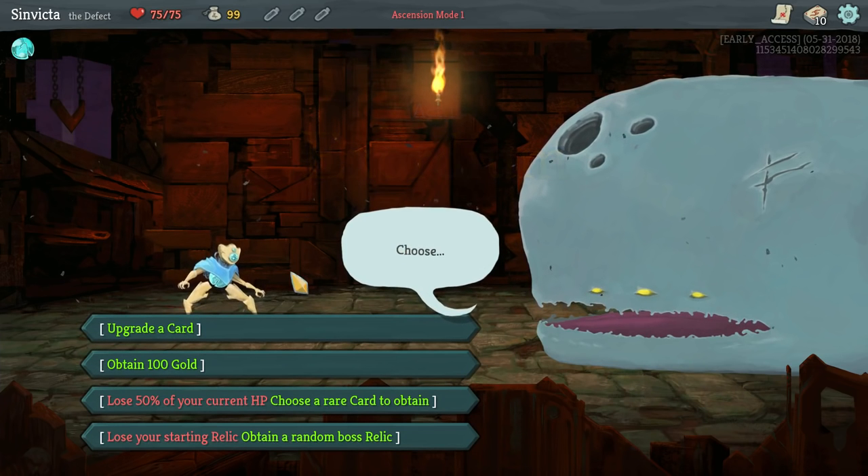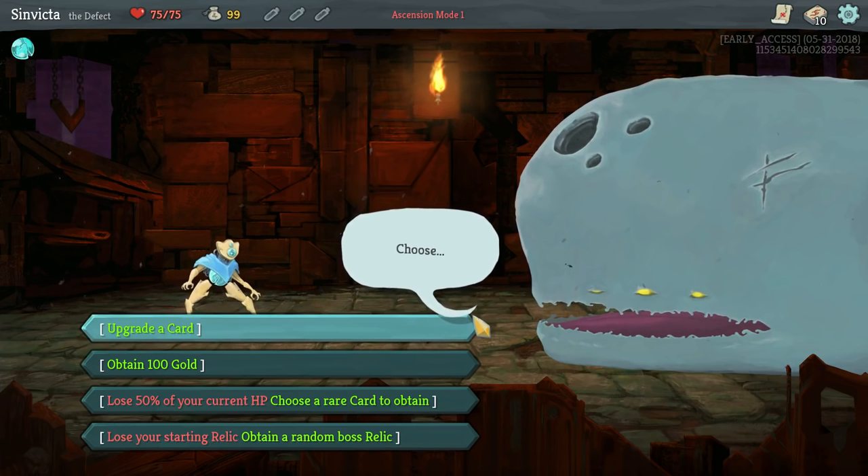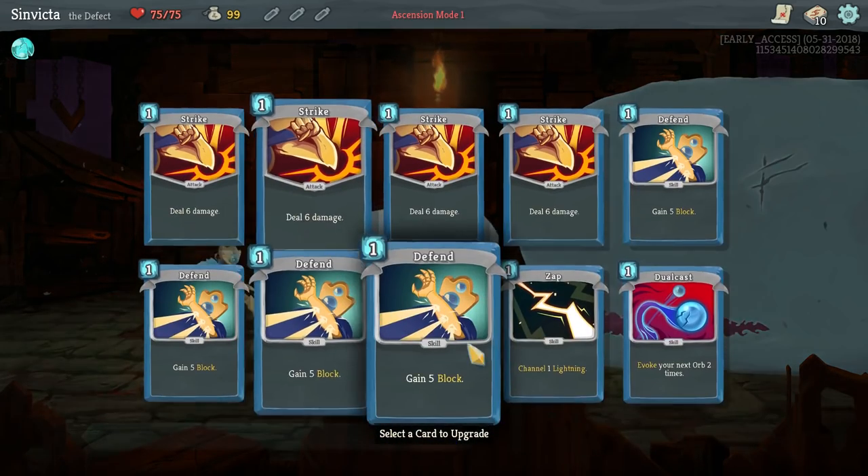And here we go: upgrade a card, obtain a hundred gold, choose a rare card, or get a random boss relic. I'm just going to do this as a sort of reintroduction to the Defect in case those of you who are new to the channel haven't seen the previous runs. I'll just go for an upgrade.